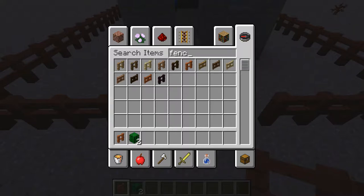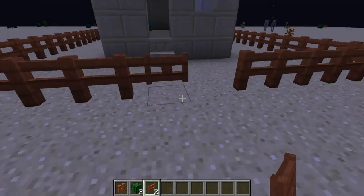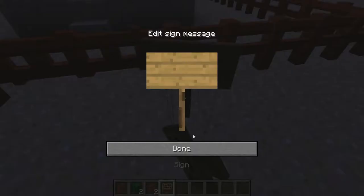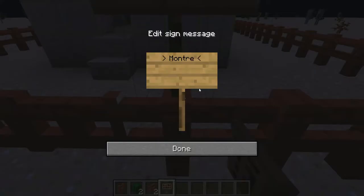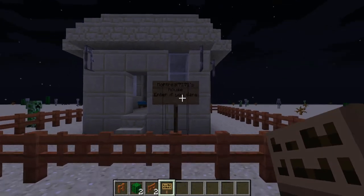I hear a notification on my phone — someone's following me on Instagram! Let me put this fence gate. You can open any door you open. Let me put the sign here. This will say: 'Montreal 7171's house. Enter if you dare.' Like what Miss Mixed Ravik used to put on her door.